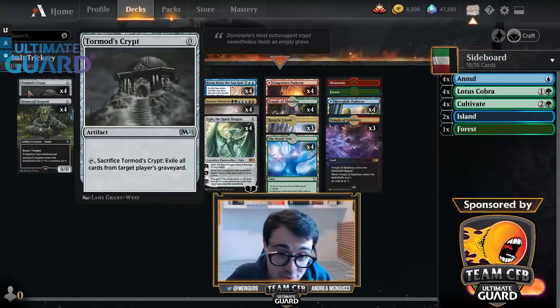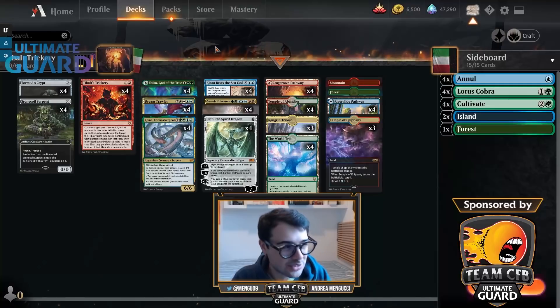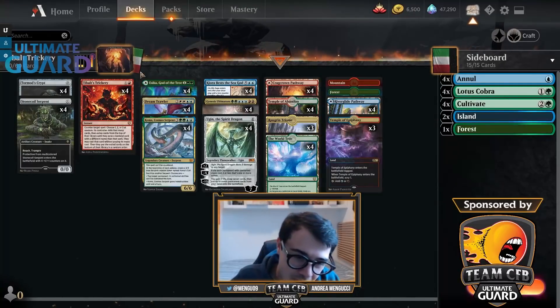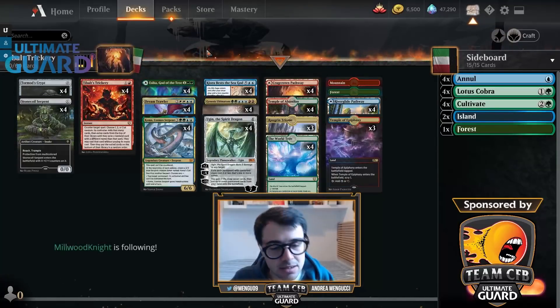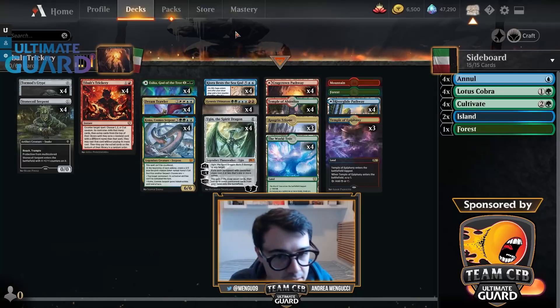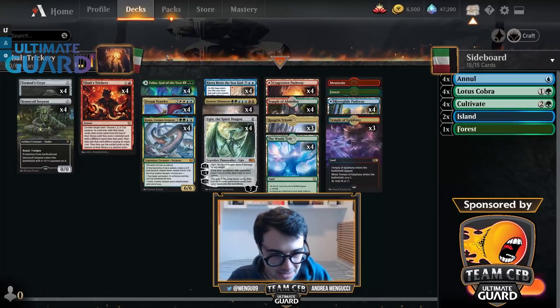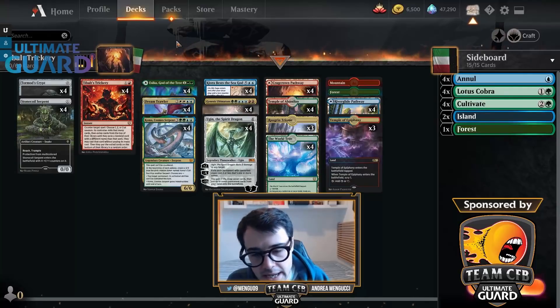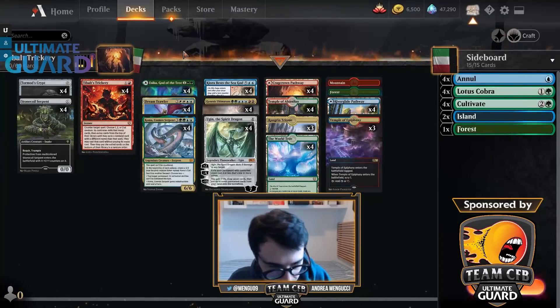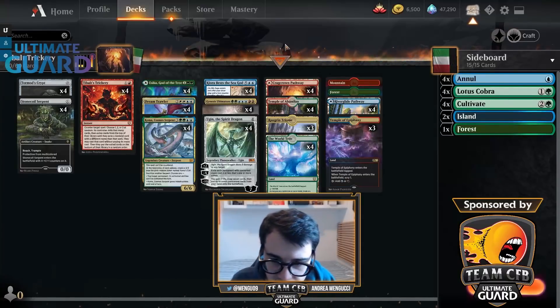The worst case scenario is that you flip one of these zero-cost spells or Tibalt's Trickery and get absolutely nothing, or you just mulligan to oblivion — because the only way to get the god hand is via mulliganing. Cantrips are essentially dead in this deck since they land on mulligan. One of the most important deck decisions is, in fact, mulliganing, and today we're going to get through that decision as much as we can.